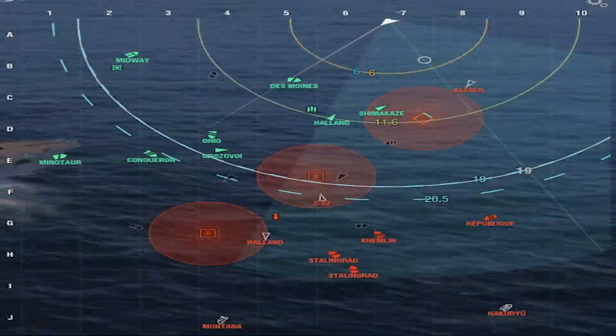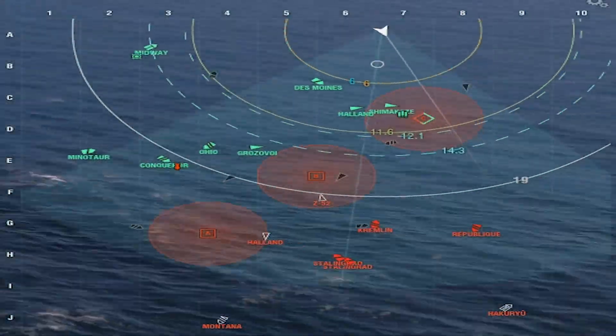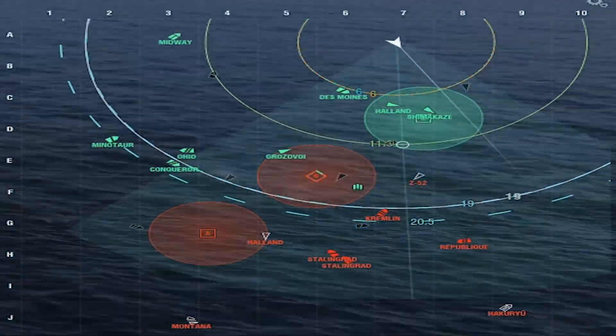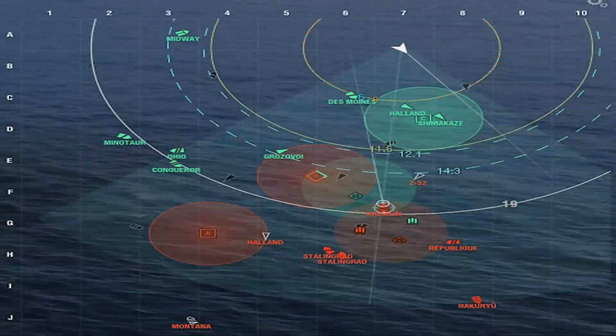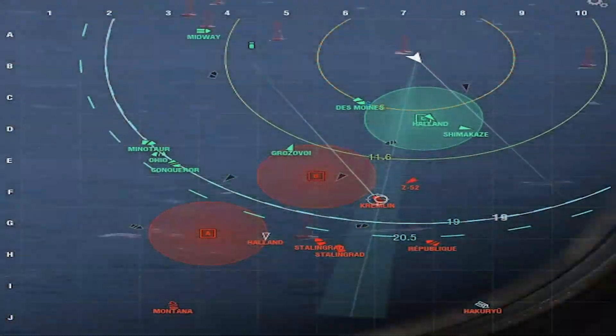We basically just have to hold off their push, but as you can see they have Stalingrad, Stalingrad, Kremlin, and a Republic on the flank, so it's going to be pretty difficult for us. We eventually get C back, but this game kind of spiraled out of control pretty quick.